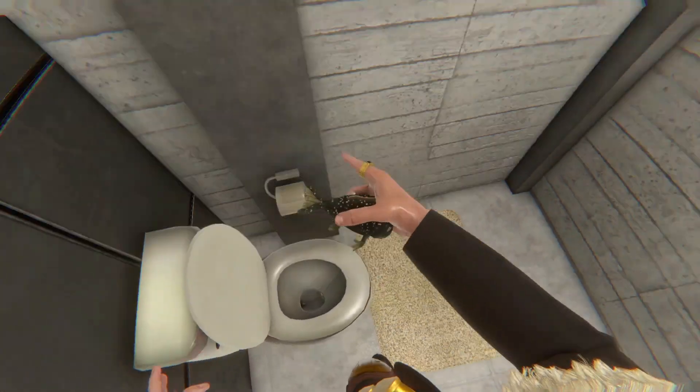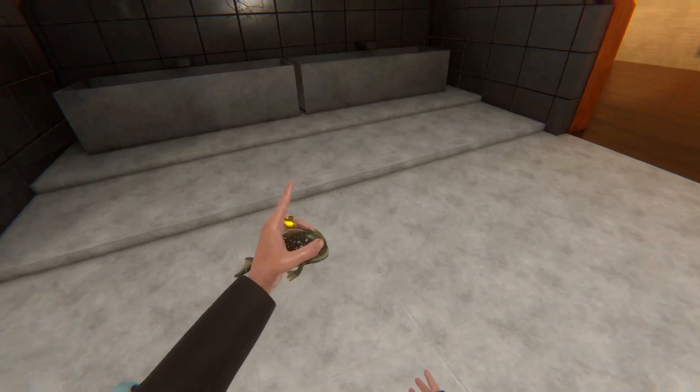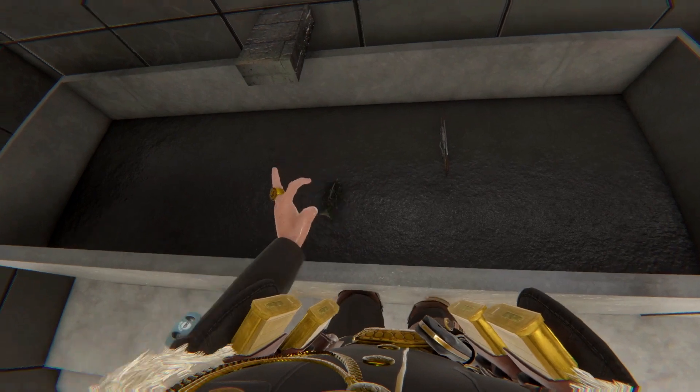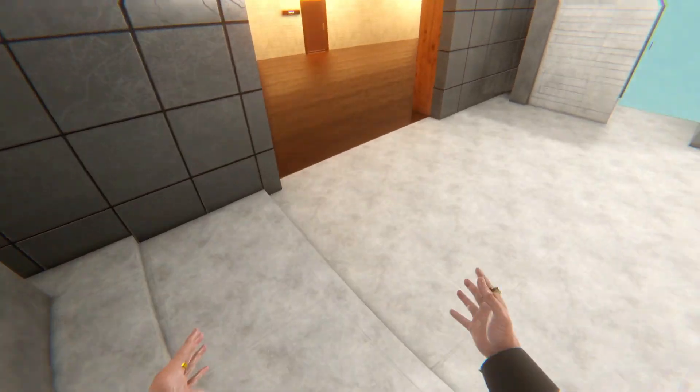But you're going to go ahead and flush this. Surprise, surprise. There he is. There is fishy. So you're going to go ahead and go out here, place fishy in the sink. Success. All right, that's part of step one.